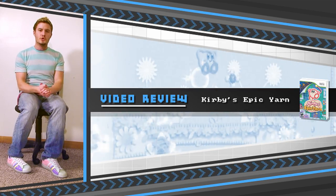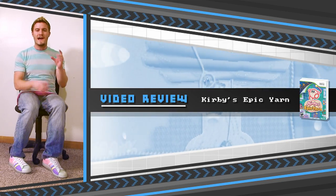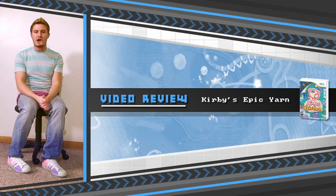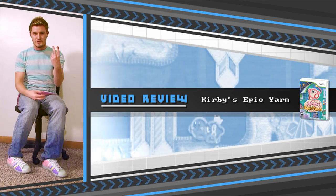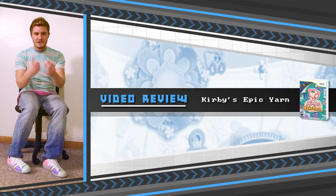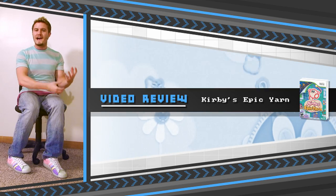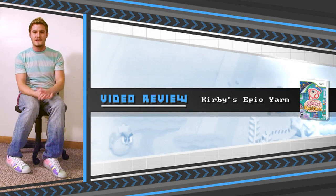Epic Yarn is really cool because it's got a brand new art style where everything is made out of fabric and material, and all the characters are made from yarn. It also plays into the gameplay. Epic Yarn also has a brand new co-op mode where you and a friend or family member can play together. The other person would be Prince Fluff, who's a brand new character. The name alone should automatically tell you how amazing he is. New art style and new co-op mode — there's a lot of really cool new things to see in Kirby's Epic Yarn.